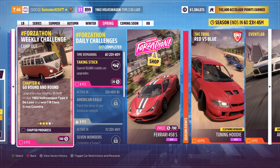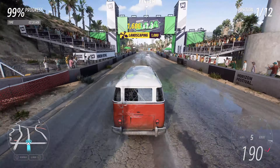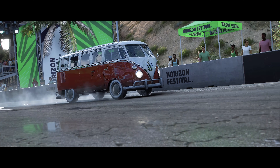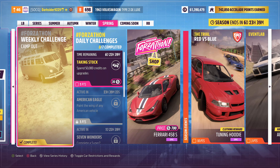For the fourth chapter, upgrade your Volkswagen to B-class and then win a B-class cross-country race. The difficulty doesn't matter, nor whether it is a circuit or a sprint. For the fastest completion I recommend lowering the difficulty to Tourist unless you really like to drive this car. And that's it for yet another easy weekly Forzathon challenge.